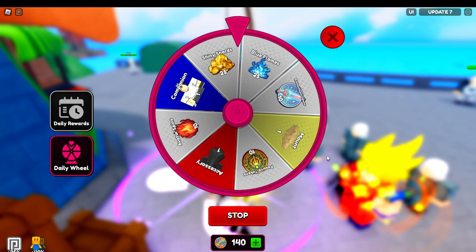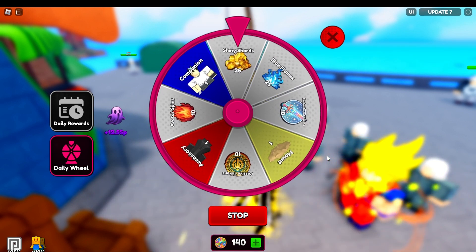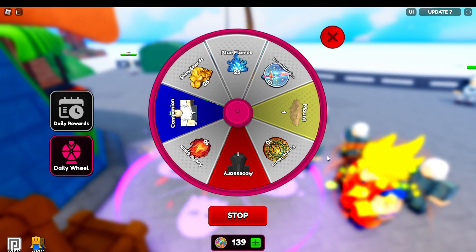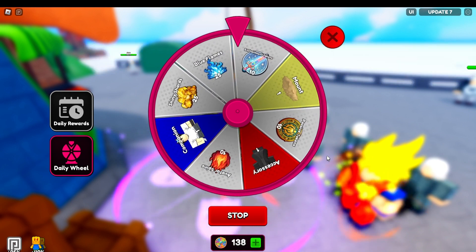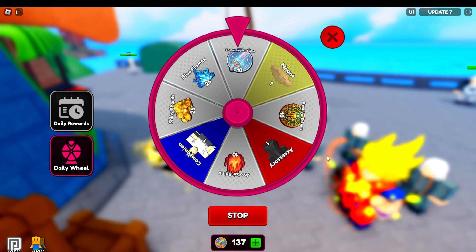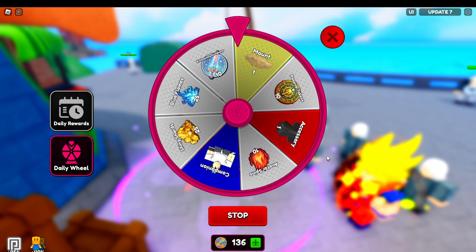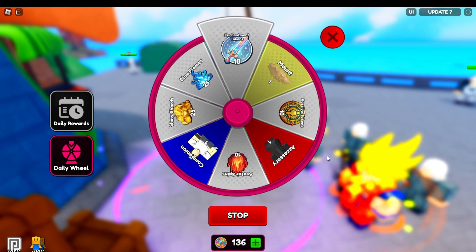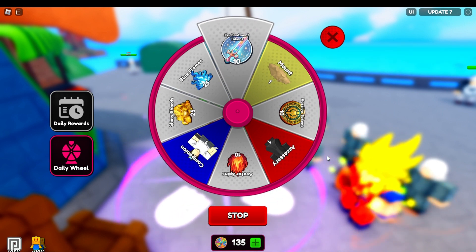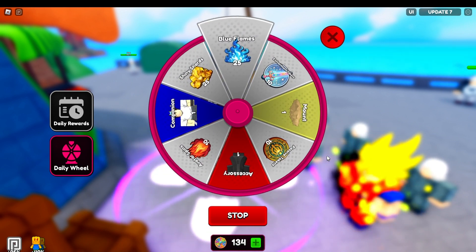Hopefully we can get the companion — if we can get it I will be ecstatic because that will help us out so much. The other things I'd want are passive tokens or avatar spins, maybe the enchant tokens as well, or the companion since I've already got the accessories. Hopefully we can get the companion, that'd be sick. Enchantment tokens again — that was our 15th spin, not bad!